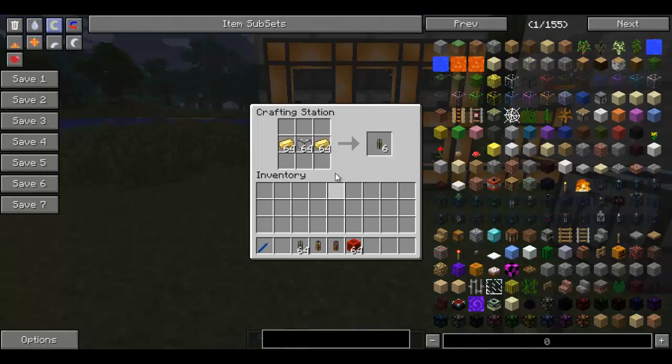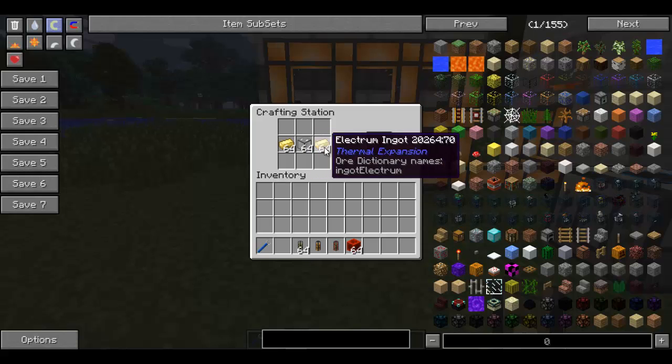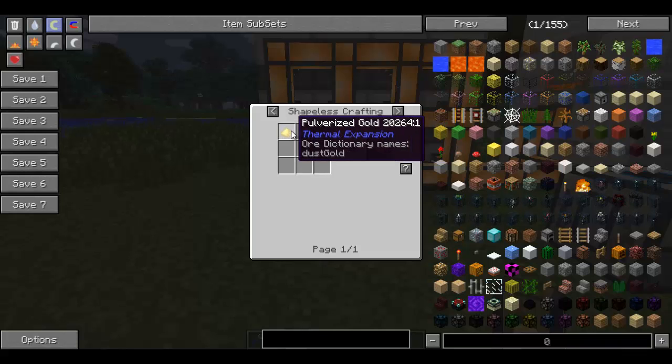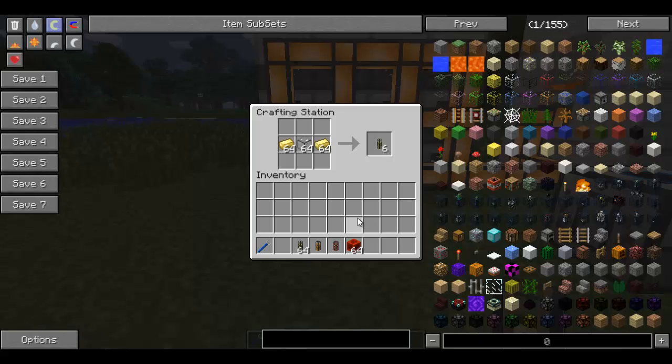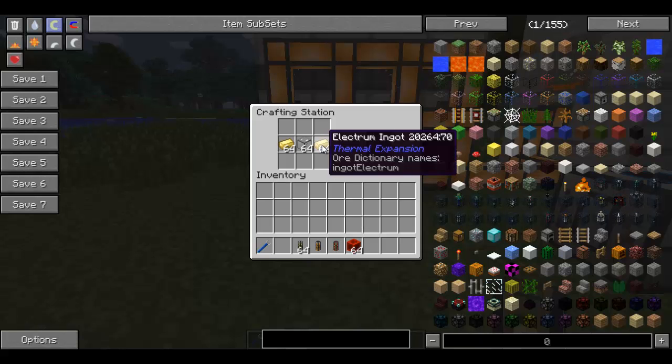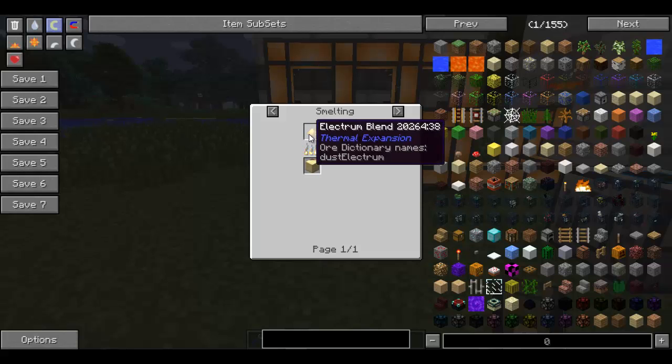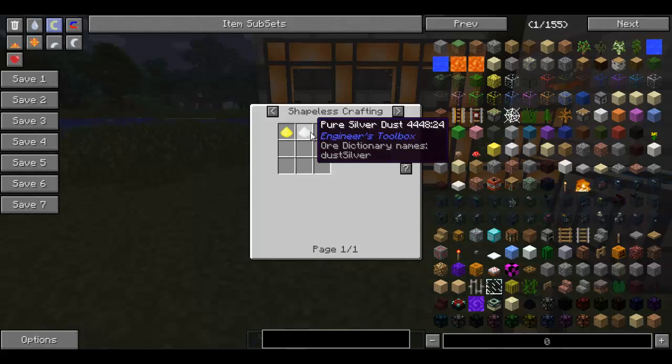Once you're done with those, you can put them with the electrum ingots. For the electrum ingots, you need to use gold dust or pulverised gold along with silver dust or pulverised silver. For those you just need to put silver or gold into a macerator or a pulveriser. Once you've got those, all you've got to do is craft them together to make your electrum blend.